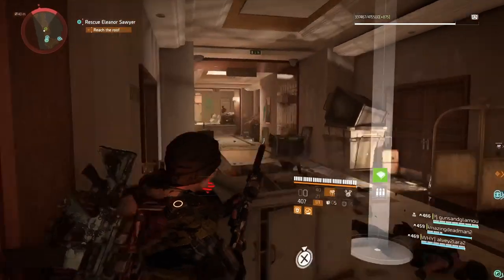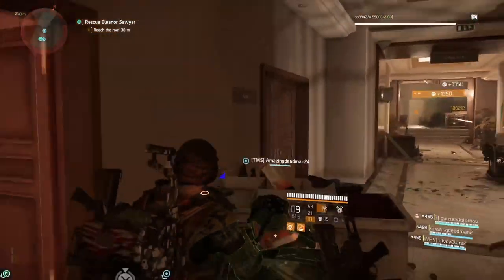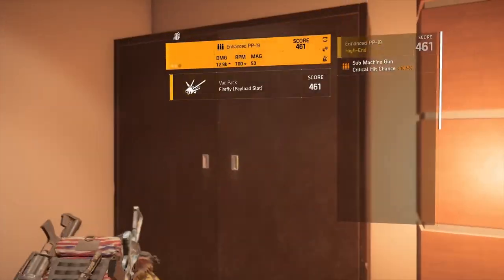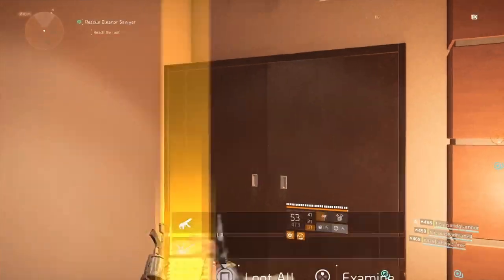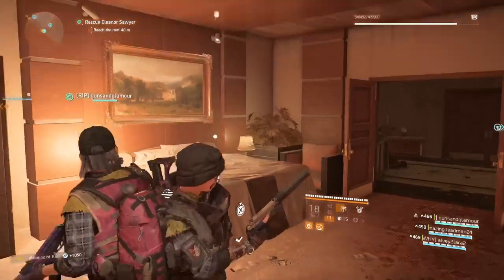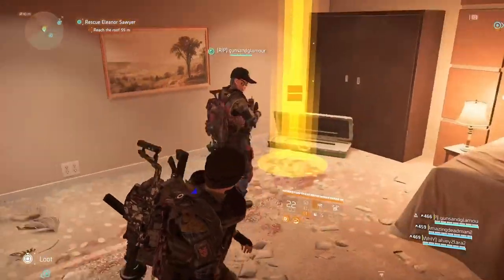Inside this room there's going to be some loot crates that are gonna give you secret loot. I don't know what kind of loot it's gonna give you — it can be random. As you guys can see, I got an enhanced PP-19 which carries 53 bullets. The SMG — some of the SMGs carry 53 bullets, and 53 bullets is definitely not bad to have. So you might get lucky and get a gun that you've been looking for.